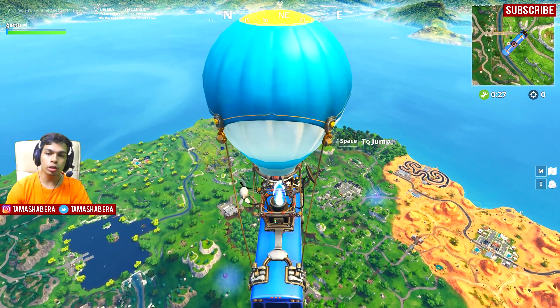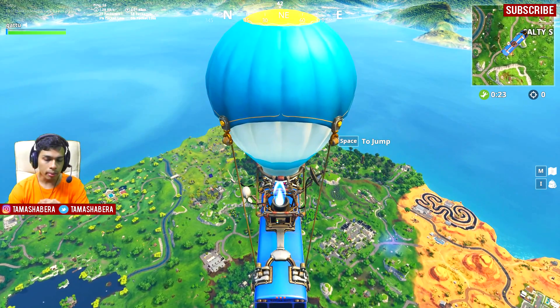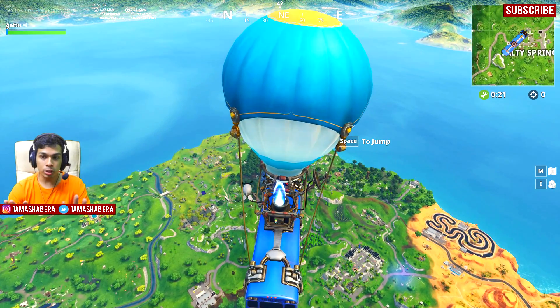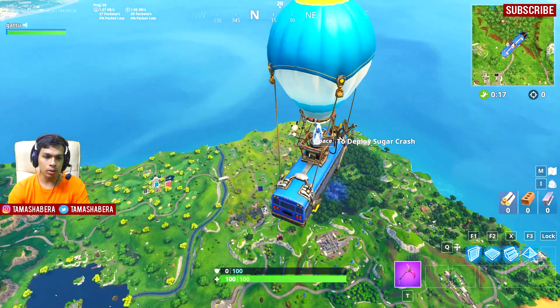Hey guys, what's up? My name is Tamashabar and in this video I'm going to tell you where is the exact location of the week 10 battle star, which is to find between the bridge, the waterfall, and the 9th green.